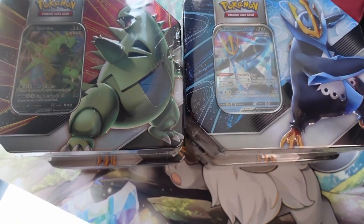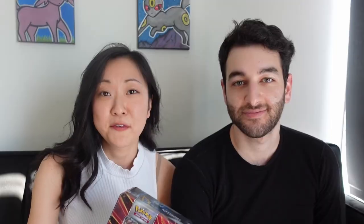Hey Pika-chingus, welcome back to our channel! Today we're changing it up and opening up these striker V-tins. There's a Tyranitar version and an Empoleon version. We're opening these because we've heard there are like two to three Evolving Skies packs in some of the tins, so we're taking a little gamble. They've recently been on sale on Best Buy for $19.99.